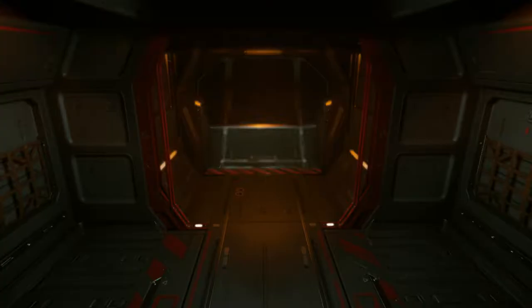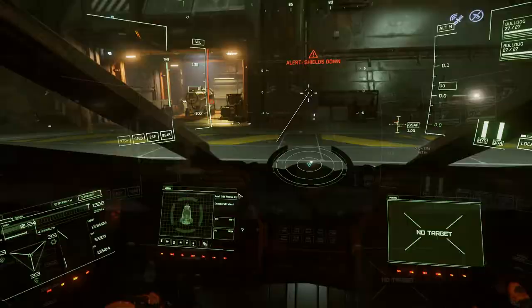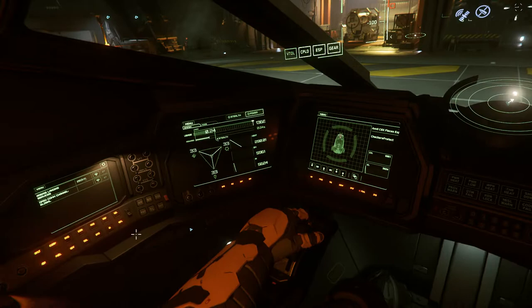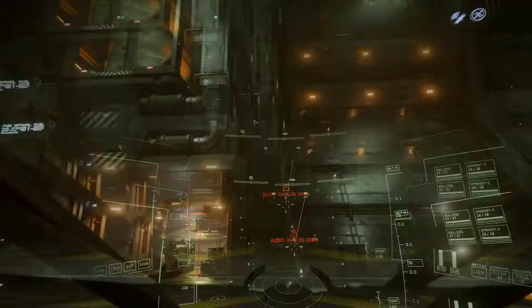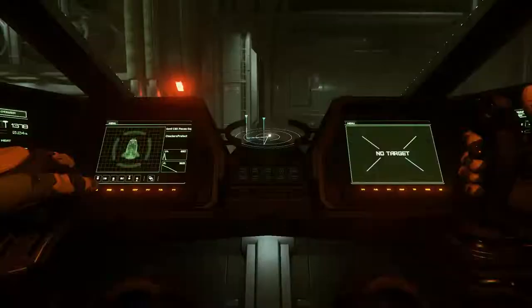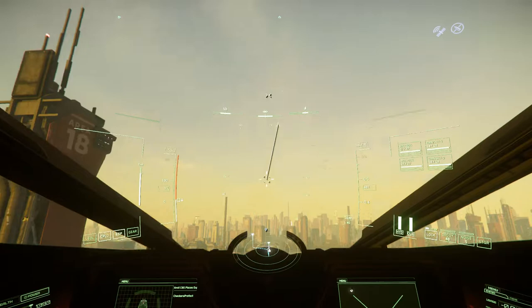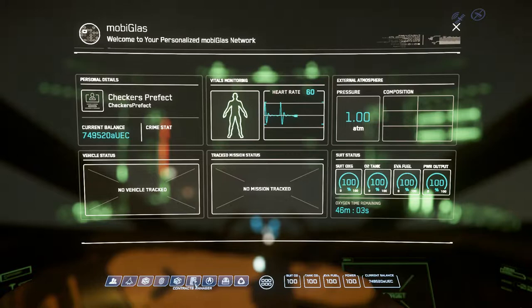Close up our inventory, head back to our seat. Let's call Area 18 landing services here and ask for permission to take off. Thank you kindly. Take a look up, watch the doors go. I swear I can remember how this works — I've done pretty well so far. Put our gear up, we can take a look outside and watch that landing gear raise. Let's set our speed and just head out of atmosphere.